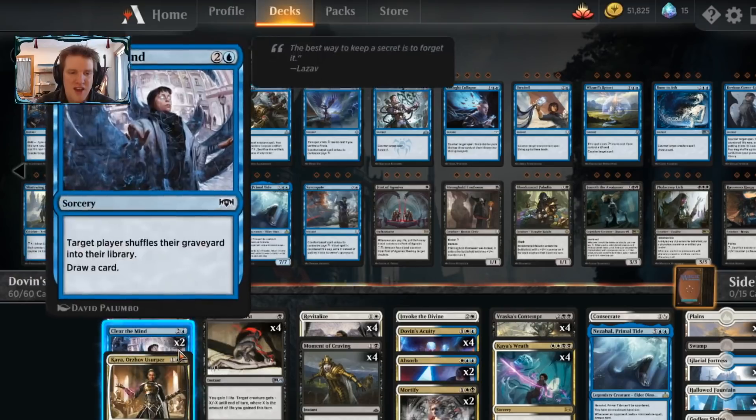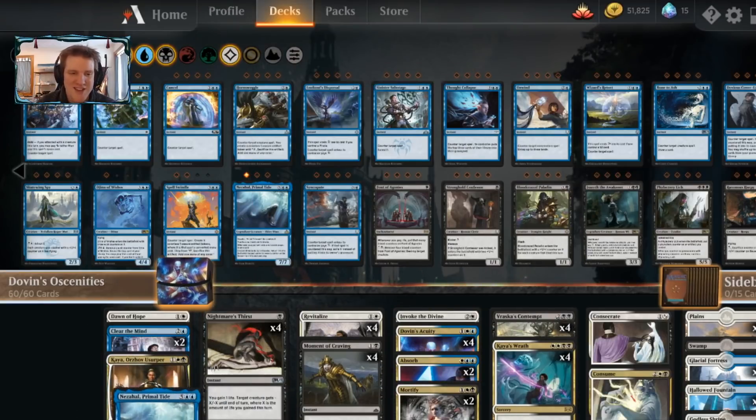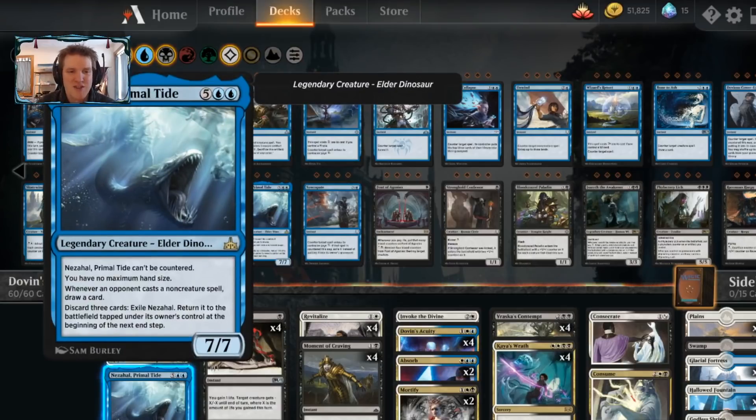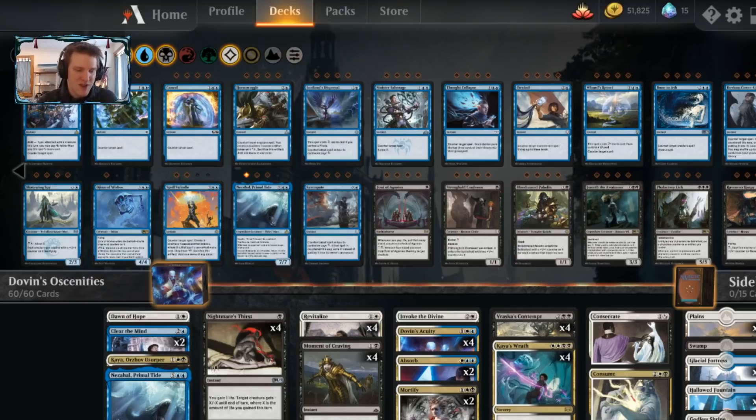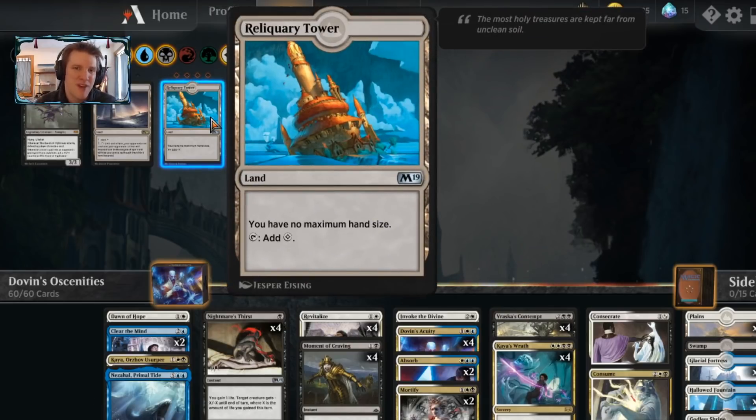I also have a Kaya, Horzav Usurper, which can win the game with its minus five, and a Nezahal, the Primal Tide, to drop some uncounterable 7/7 nonsense. I also just want that no maximum hand size clause. I don't want to run Reliquary Tower.